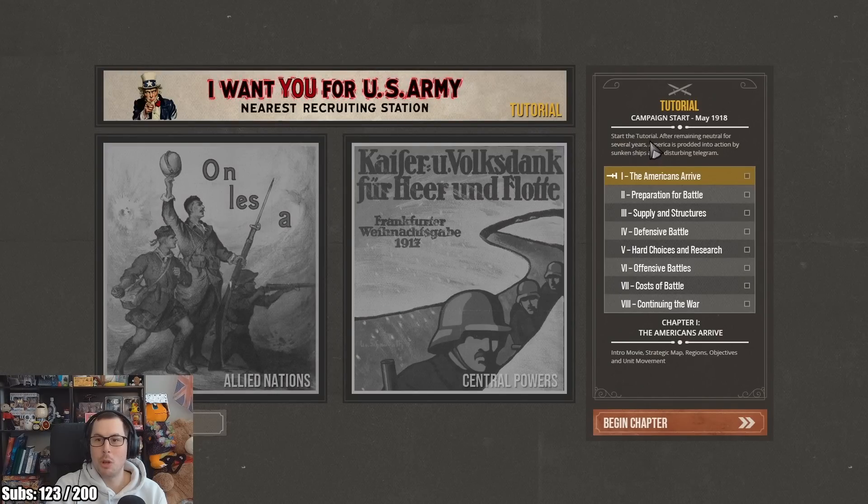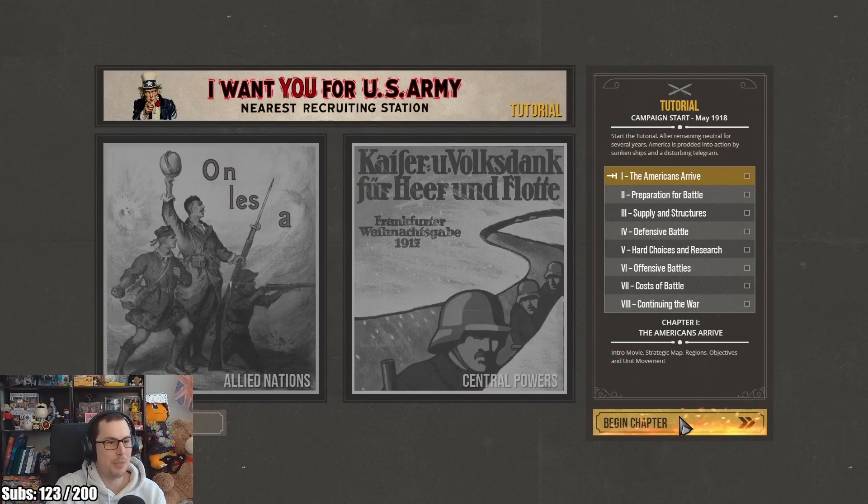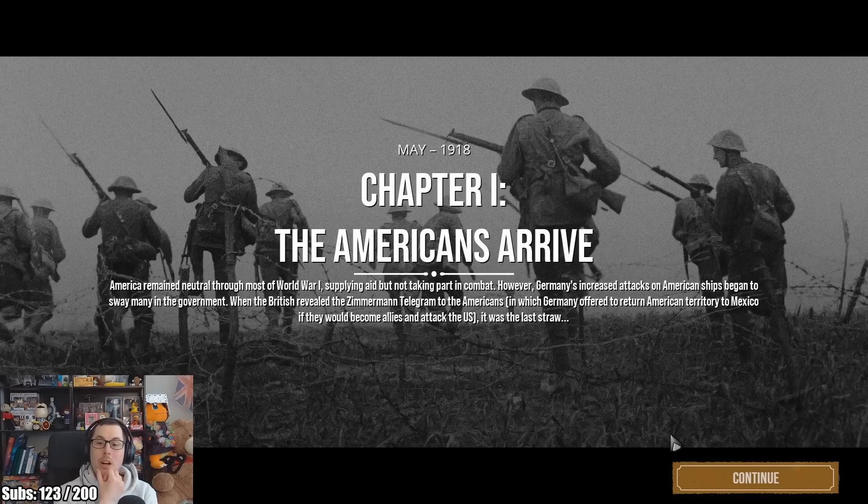We're going to do the start of the tutorial. After remaining neutral for several years, America is prodded into action by sunken ships and a disturbing telegram. America remained neutral through most of World War I, supplying aid but not taking part in combat. However, Germany's increased attacks on American ships began to sway many in the government. When the British revealed the Zimmermann telegram — in which Germany offered to return American territory to Mexico if they would become allies and attack the US — it was the last straw.